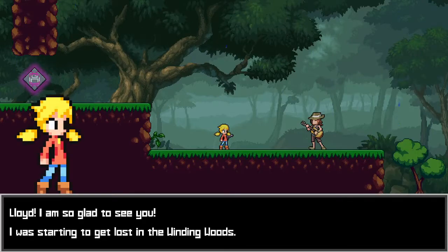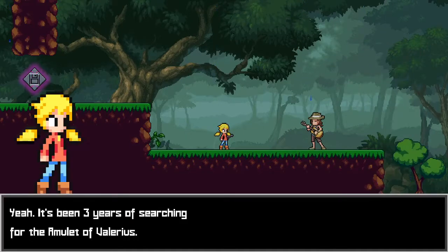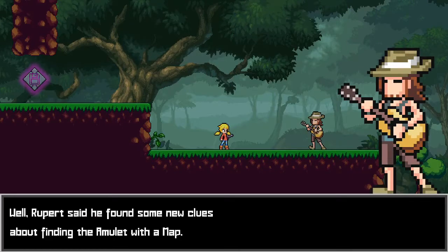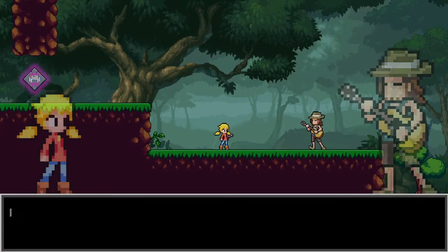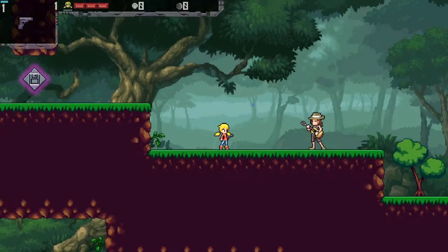Kali, Lloyd, I'm so glad to see you. I'm starting to get lost in the Winding Woods. We know finding the cure for Rupert's curse wouldn't be easy. For three years I searched for the Amulet of Valorous. Rupert said he found some new clues about finding the Amulet with a map. I need to find the way to Eichavalon. I keep hearing him voicing in a clear note, which means we must be close. Make sure you grab the boomerang on the way and I'll see you there.